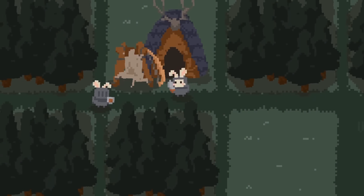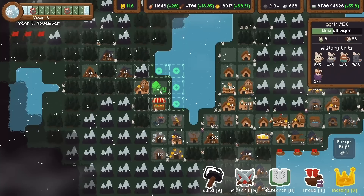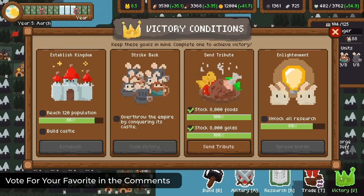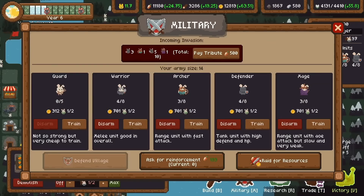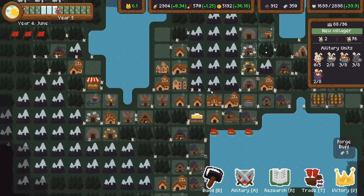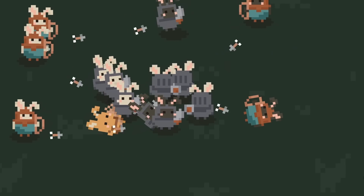You'll need to defend your town from the invasions of the fluffy empire by training a rabbit army — or if you prefer a more tranquil experience, switch to the relaxing peaceful mode. I'm not gonna lie, rabbit army sounds pretty cool. The game encourages strategic thinking with unique adjacent bonuses for buildings, allowing you to experiment with combinations for optimal efficiency.